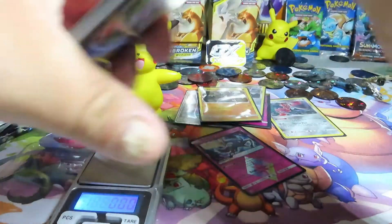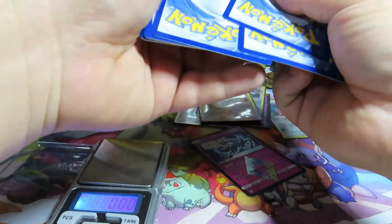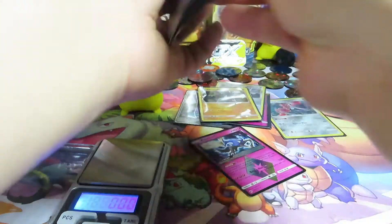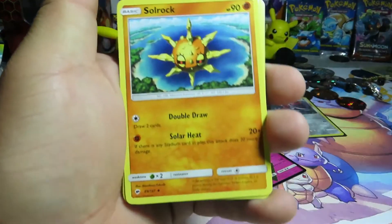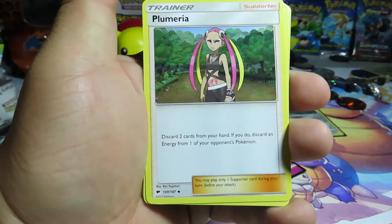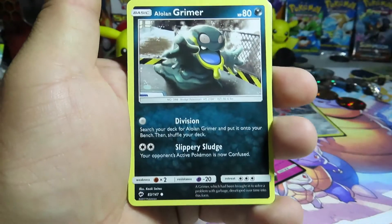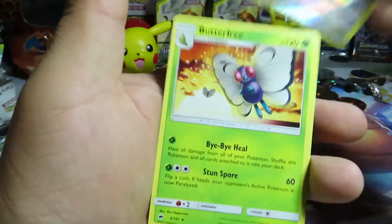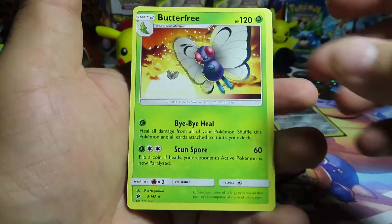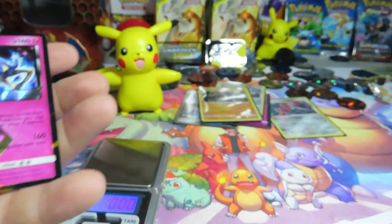Our last Burning Shadows pack is 22.24 grams. Let's see what we can get out of this one — it's four cards. Guzma, a Solrock, a Palossand, a Cutiefly, a Rayquaza, a Grimer, a Noibat, a Horsea, a Hoothoot, and a Butterfree for a rare.